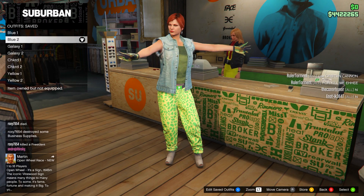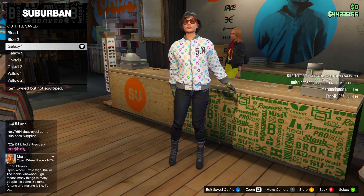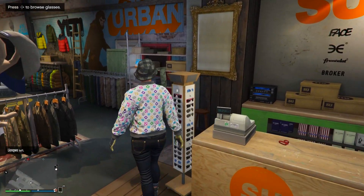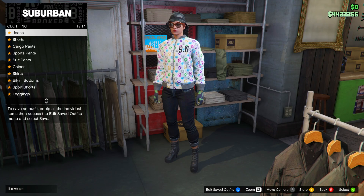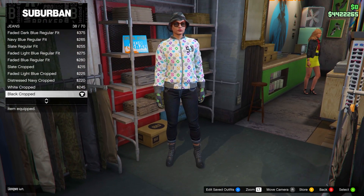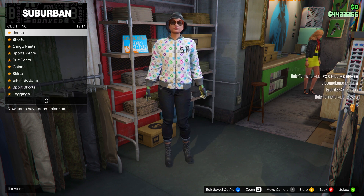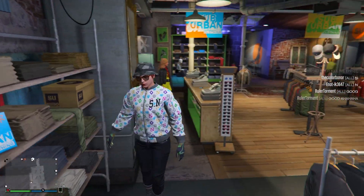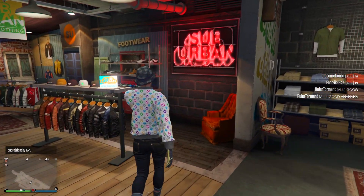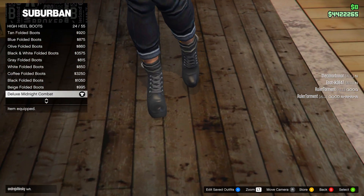That's the blue outfit done. Now moving on to the galaxy outfit, which also consists of two different outfits on the female. For the first one, keep the Light Woodland Armored gloves the same. Head over to pants, go on jeans, and purchase the Black Cropped jeans. After equipping those, head over to shoes and go to high heel boots to purchase the Deluxe Midnight Combat boots.